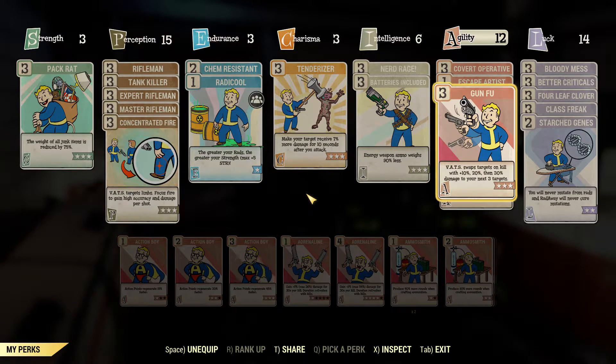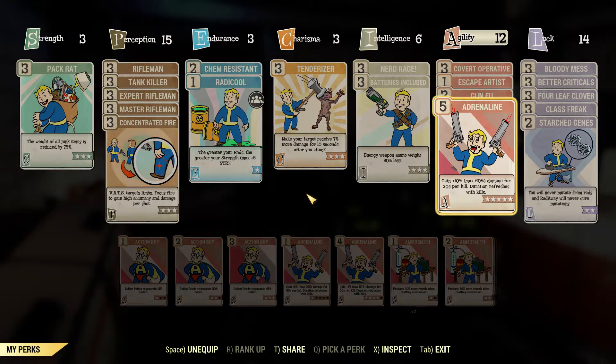Gun Fu — VATS swaps targets on kill with 10, then 20, then 30% damage to your next 3 targets. Adrenaline — I'm fairly certain the majority of people know what adrenaline is, but it is a beautiful perk for ad control. Not so much for single target fighting if you're just fighting a boss like the Scorch Beast Queen — it's not going to proc that often. But in the Colossal Problem event with the Wendigo Colossus, it is beautiful in there because there are so many Wendigos. So I run around with the Flamethrower and that is just procing out the wazoo.